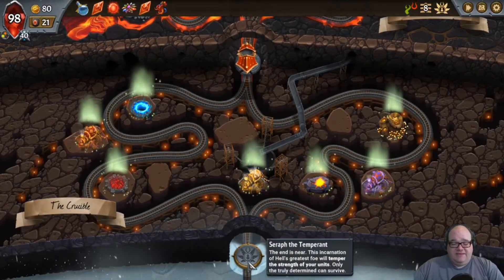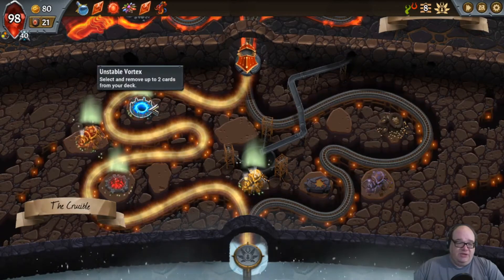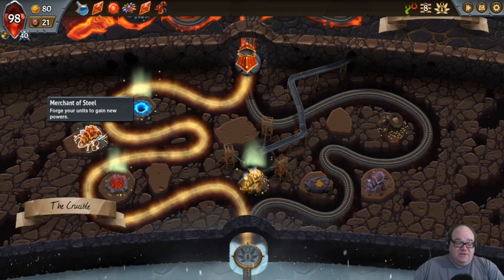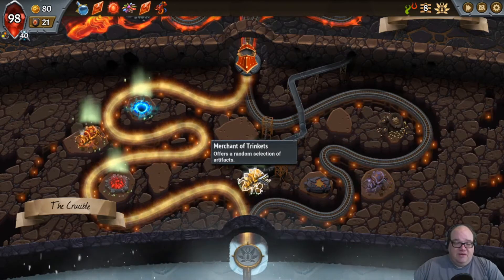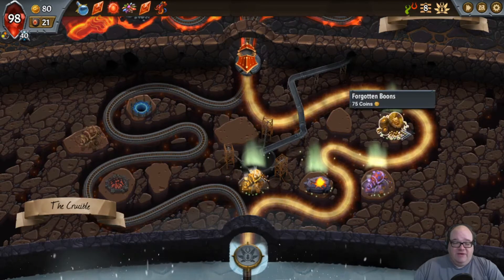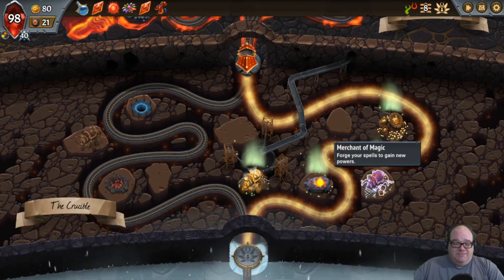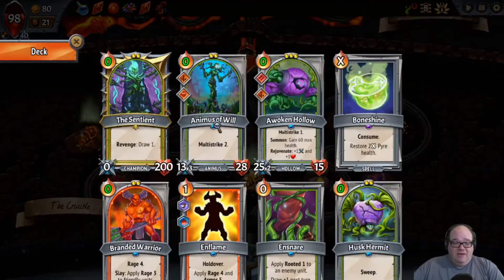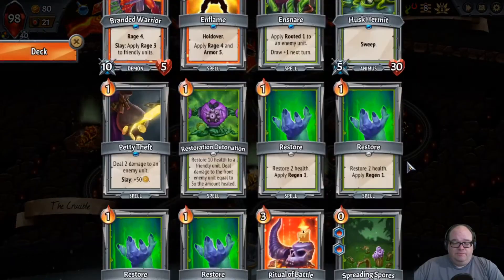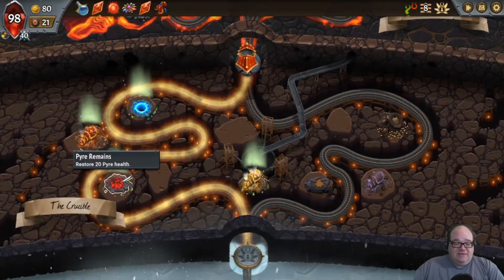Heading into the end — Seraph the Temperant. What could we do? We could purge, upgrade units — we do have some units that don't have any stuff — and get a heal. There's an Artifact here, but we're not going to be able to afford that even if we pick up this cash. Spell upgrade, I think, is pretty good. I'm not even sure what I would want to duplicate. I think the left side is definitely where it's at, so let's go over and heal.